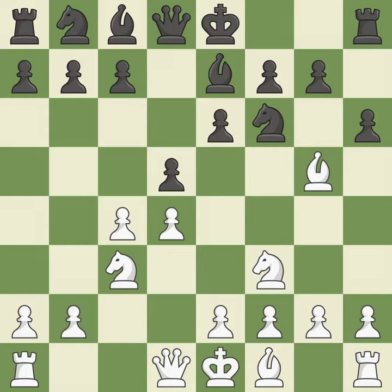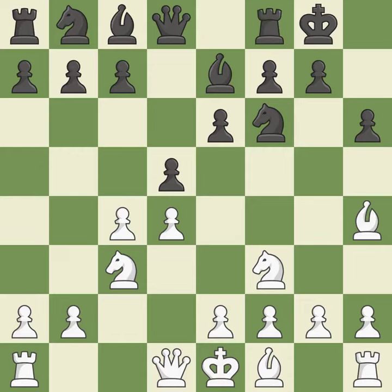A pawn kicks the opposing bishop, forcing it to move or risk being captured. The bishop is now on a more secure square. Castling gets the king to a safer square out of the center of the board, while also developing a rook. Castling kingside tends to be safer because the king is further from the center.